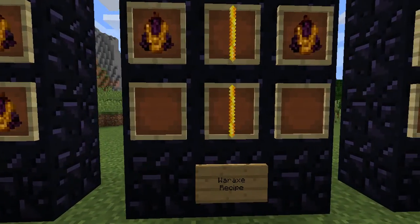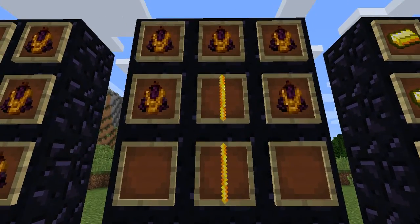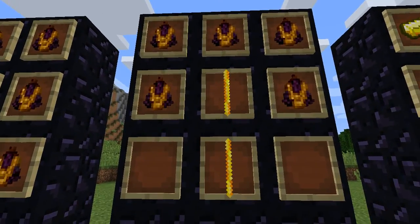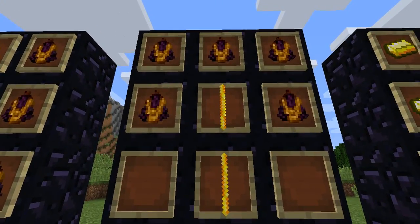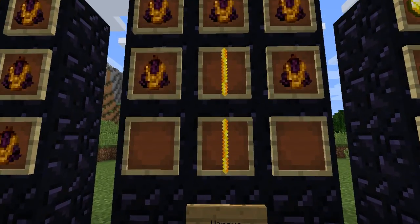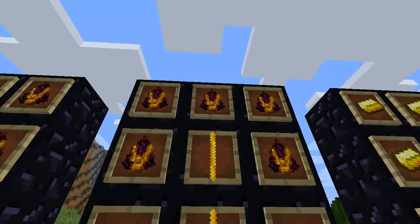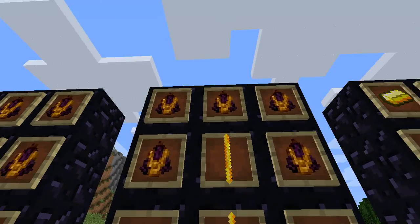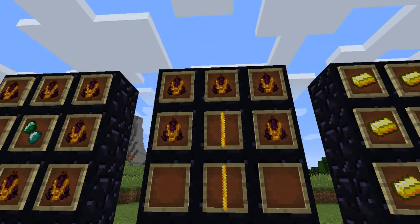Up next we have the War Axe. This is the formation for all War Axes — Fractured, King, whatever. It's basically two of what you're using for the hilt, and five of the ore in that formation. Like a hat on it.